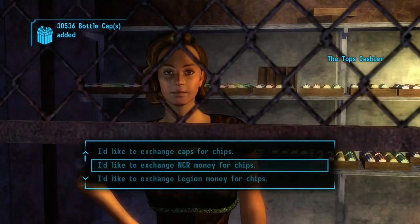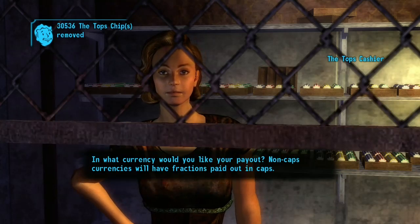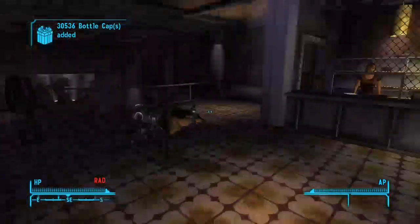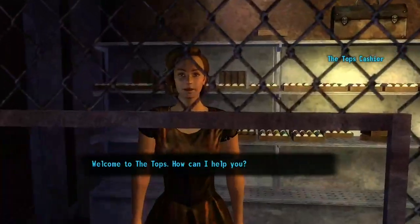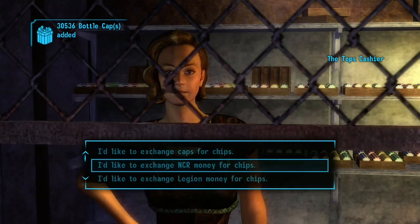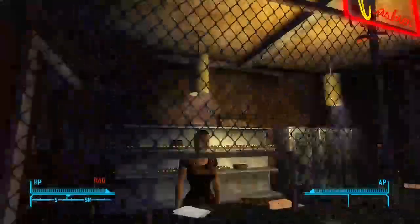Now you can do this for NCR money — turn in your chips. Legion money too. You can do this over and over. It's overpowered. Once you're done, you can exit. Now notice your chips are gone. Once you leave and go outside, you're going to have to restart the whole process. But you can just keep doing this over and over and get infinite caps with this glitch.